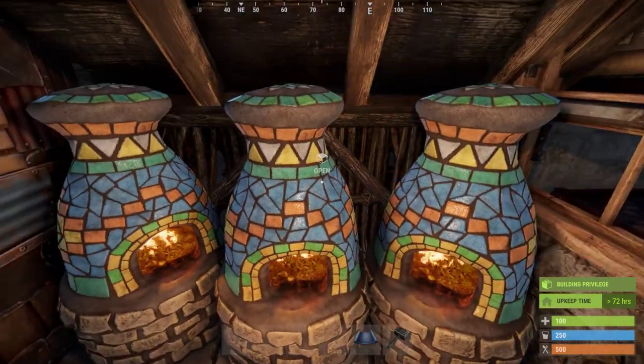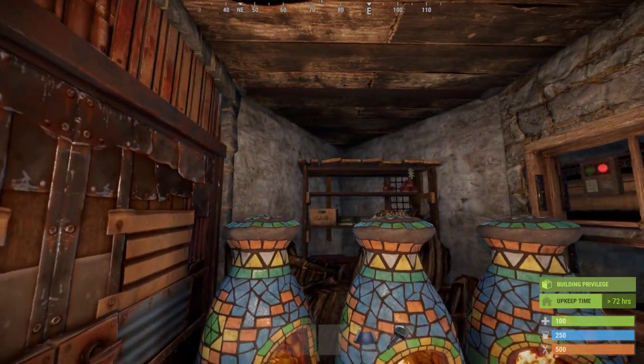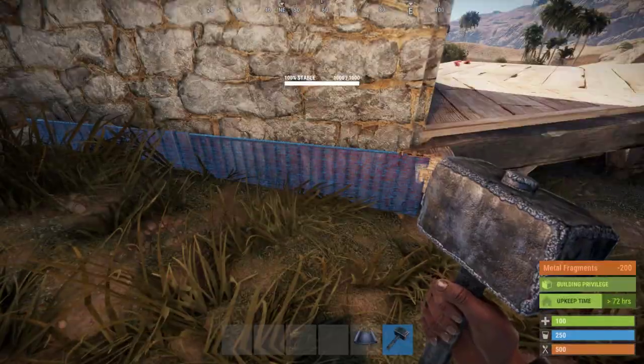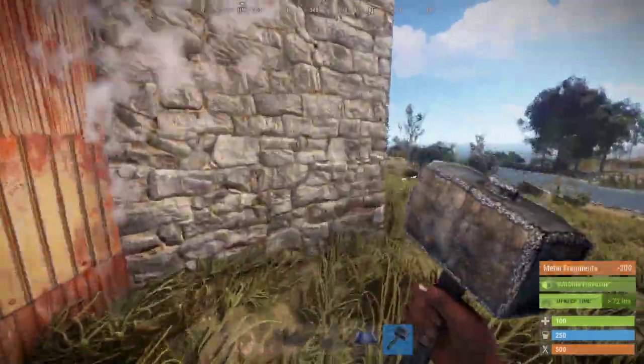Destroy the twig wall when you come online again. Once you start piling up metal fragments, upgrade the core to sheet metal. This increases the durability of the base to 23 satchels.